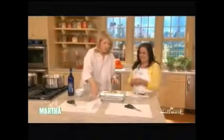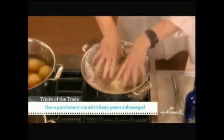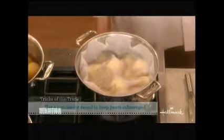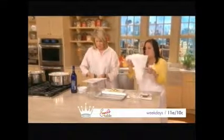Then we make a parchment round to go over the top. Do you know why? No. We put that on top to keep the pears completely submerged — nothing gets dried out. It's really an important step and very easy to make. Just fold a piece of parchment paper and cut it to the size of your pan.